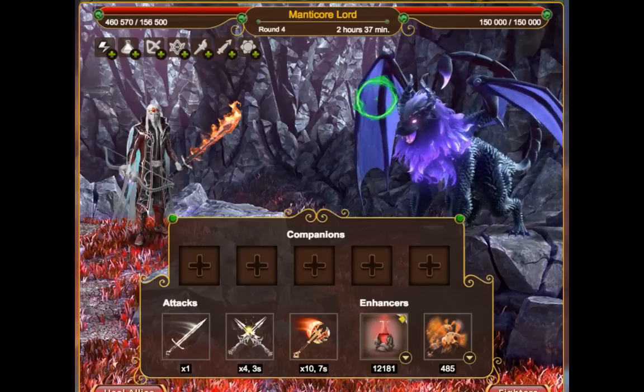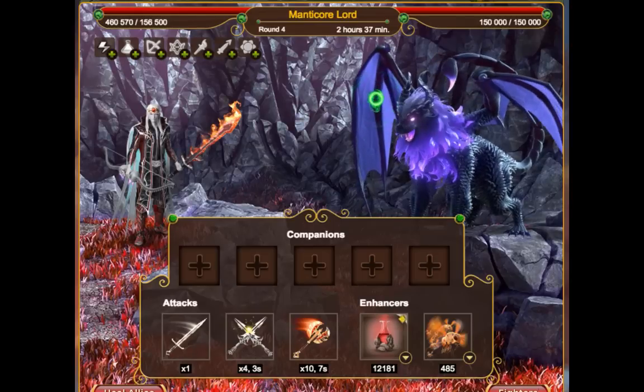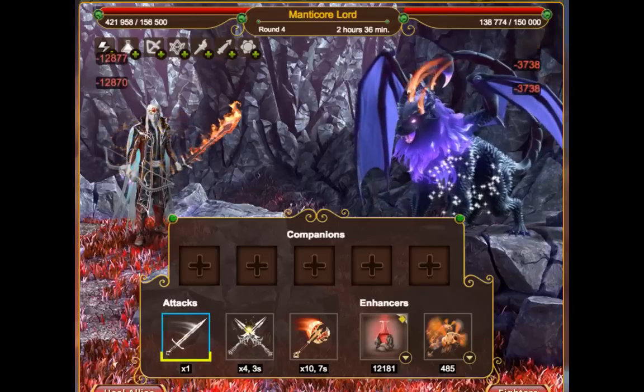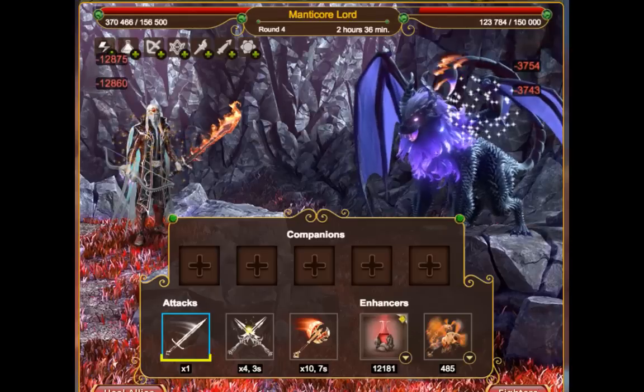In order to start the battle we should choose which attack we would like to perform. Let's use the basic attack. As you can see, the attack starts to charge immediately and hits are being performed every second.